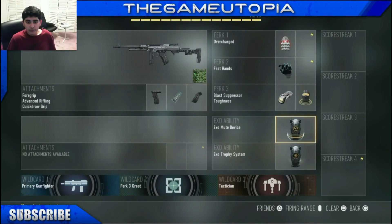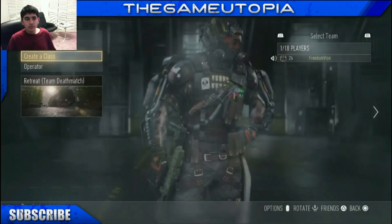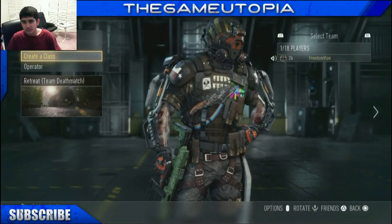Last but not least is my S&D ASM1 class. It's really good — I have exo mute and exo trophy. It's basically just like my battle S&D class except it's the ASM1 with different attachments.